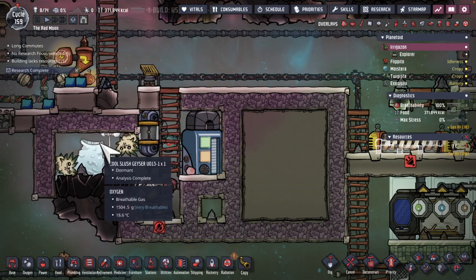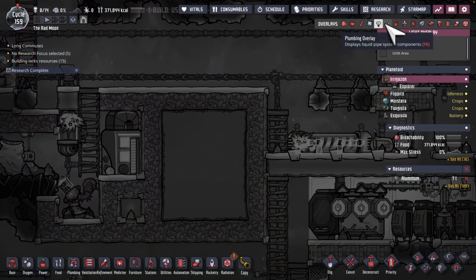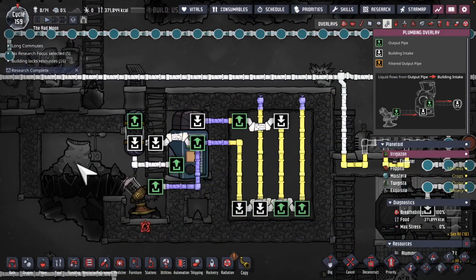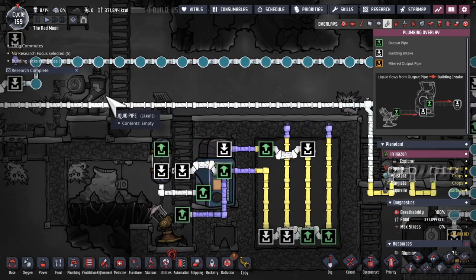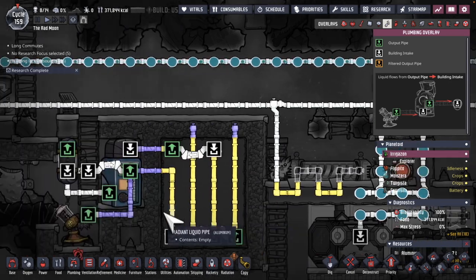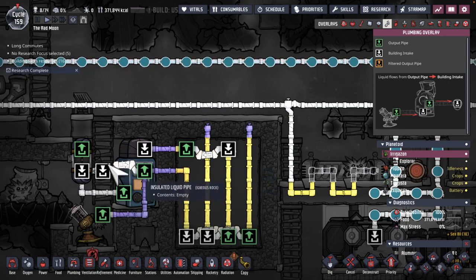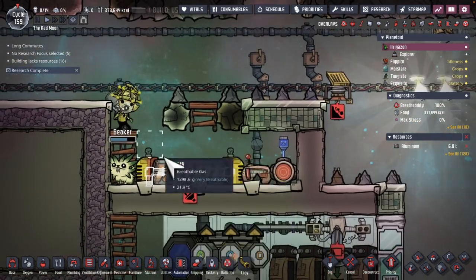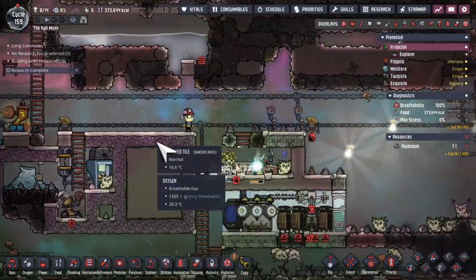Eventually this cool slush geyser is going to start outputting liquid. Last episode I put through this system here to essentially push half the pipes with liquid that's going to take the coolness of the cool slush geyser and put it into this block. Then I'll have the ability to have my base cooling line go in here whenever cooling is needed. The second part of this setup is that even after going through this, it may warm the polluted water but it's not guaranteed to get it above freezing. So after it goes out over here and visits this area, this is going to be a spot with a liquid templadizer that'll finally bring the temperature up. So when I eventually put it through these water sieves again, they're not going to break in pipes.